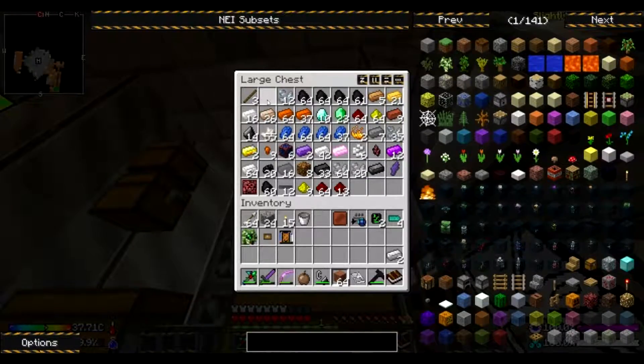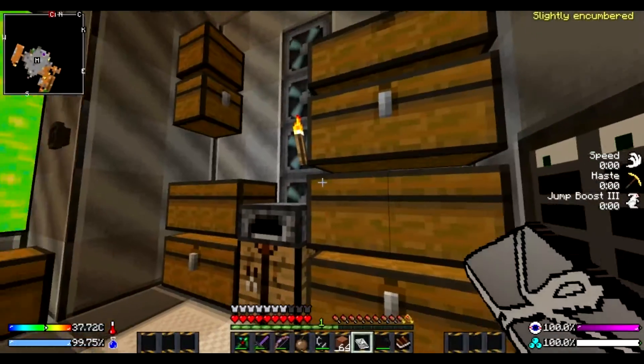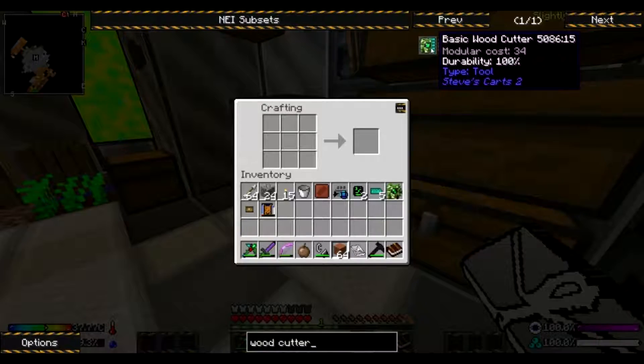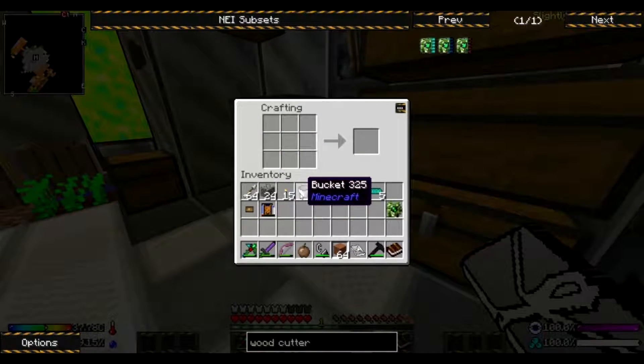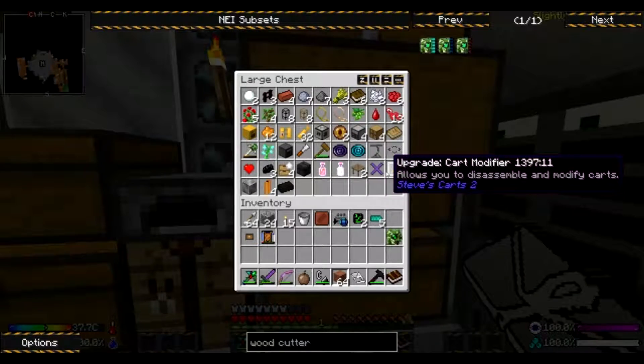I need two of those and I actually need to grab those too. We also need to grab a diamond because I have the parts to make our basic woodcutter. If we look it up — woodcutter, basic woodcutter — I need one more iron. I don't have any iron.